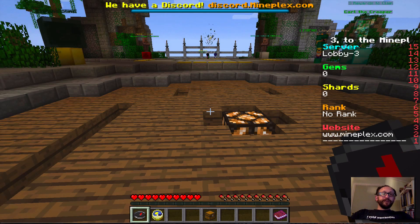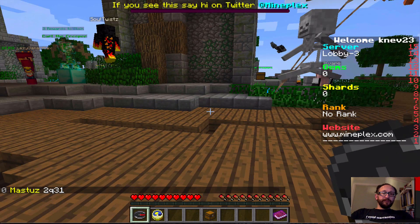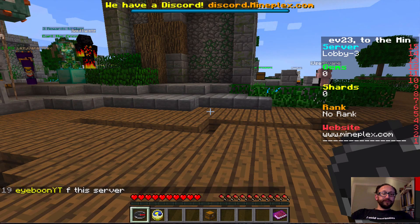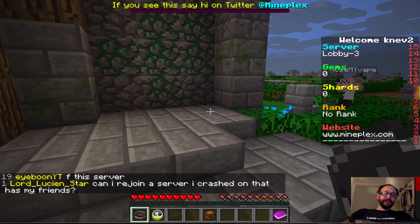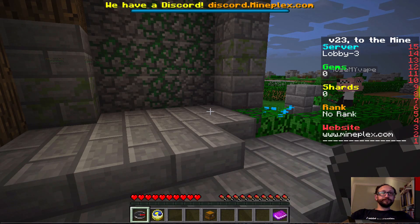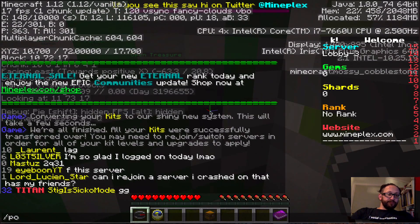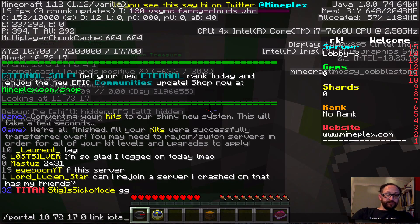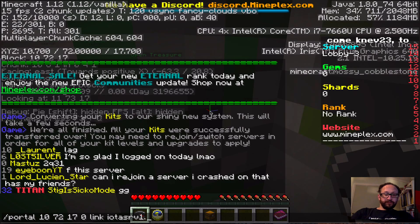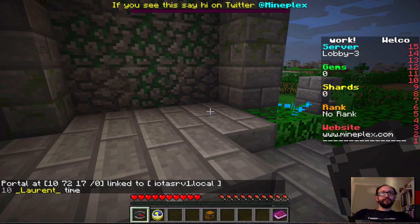What I've done is I'm running a metaverse node for them, which enables the functionality of being able to teleport back to my server. So I'm going to enable a teleporter in this corner so I can teleport back. I'll make a portal at coordinates 10, 72, 17, dimension zero, and link it to my own personal server. That went through, so now the next time I step in that corner, I'll be teleported back to my own server.